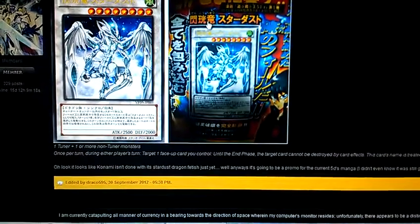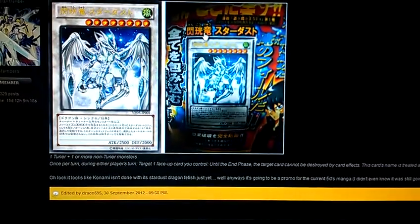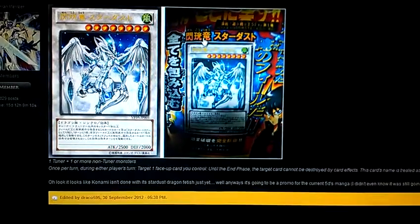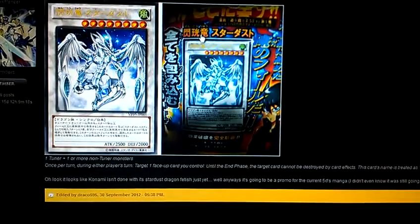At the same time, it's still considered a Stardust Dragon while it's face-up on the field. So you can use it to bring out Shooting Star Dragon still. Not too bad in my opinion.